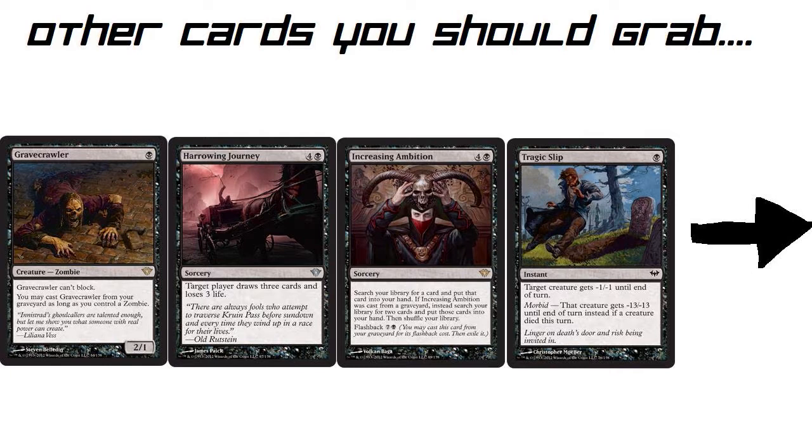Increasing Ambition is interesting because it's kind of like Diabolic Tutor — it costs 5, and you can search your library for any card and put it into your hand. But if you cast it from the graveyard, you can get an additional card, which is pretty cool. It has flashback, which helps you get to your threats. Say you have Amikius in your deck and draw this — it gives you another way to find that card. Late game you could flash it back to grab a board wipe when you're about to lose. Definitely not a bad card.